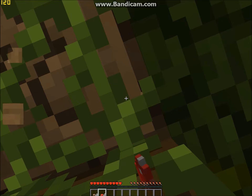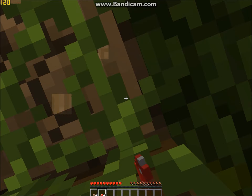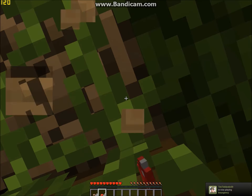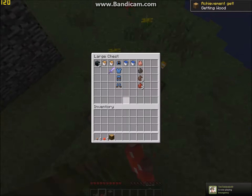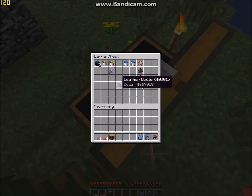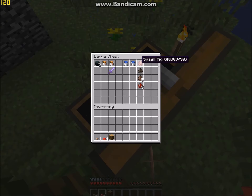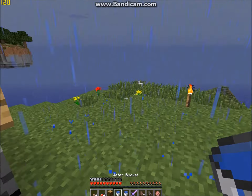But to start off, I'm probably going to make a quick cobble generator. I don't know why he gave me leather armor. Yeah, this is a very easy version, I feel like.